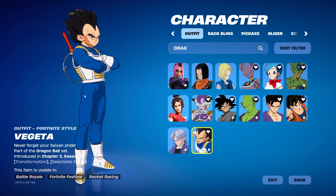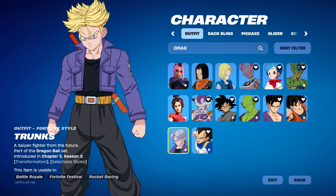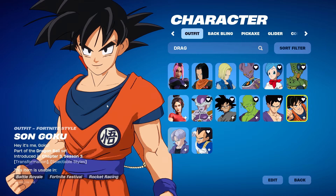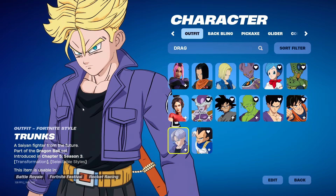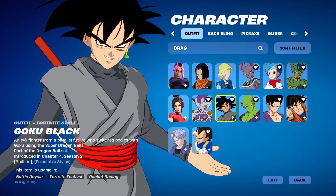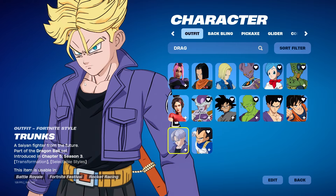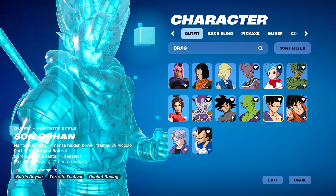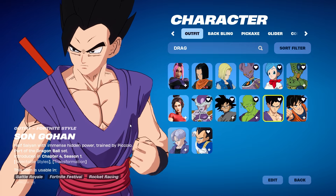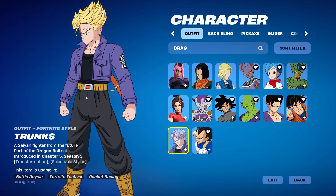Look at the recent release — look at Trunks right here. Look at his face, smaller. The eyes are better. Look at his eyes versus Goku's — you can tell they're improving a lot with the anime skins. Even Goku Black looks better, but he still looks a little weird. Look at Gohan — you can tell they were going the right direction, but it still looks a little off.